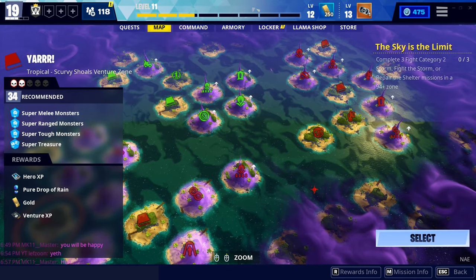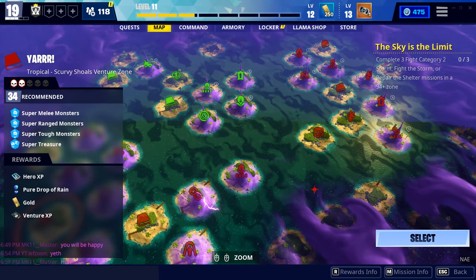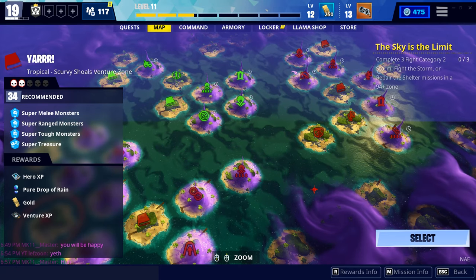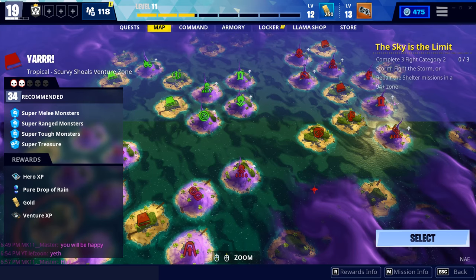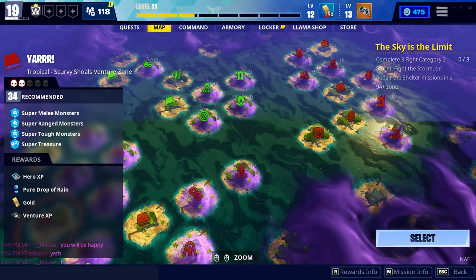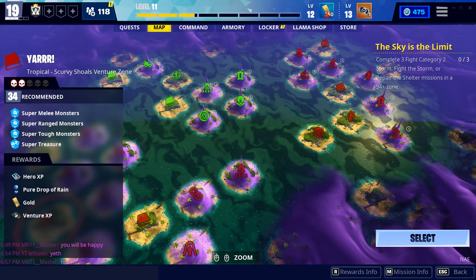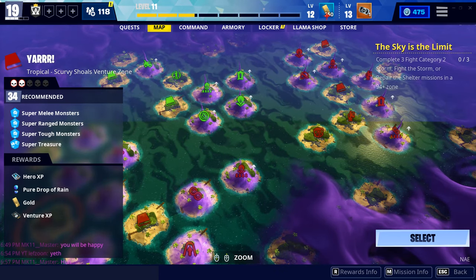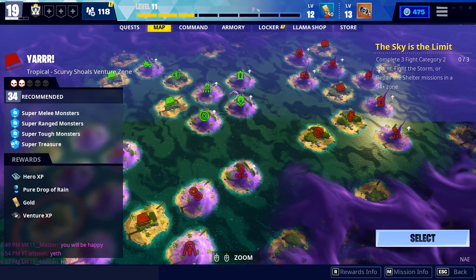Ventures is a game mode — currently in the Scurvy Shoals season — where you don't have your schematics (besides traps) and can only find guns by buying them from vending machines or foraging chests. Leveling up in ventures gives you superchargers, vouchers, and other useful items. Superchargers are used to upgrade items past tier five, and vouchers are used to get items from the Collection Book — one weapon and one research voucher per venture season. Survivor superchargers can bring your survivors past level 131 in the main game.